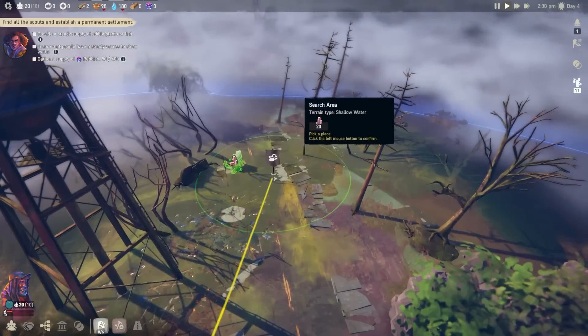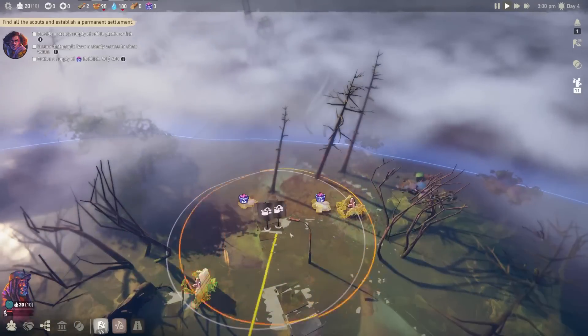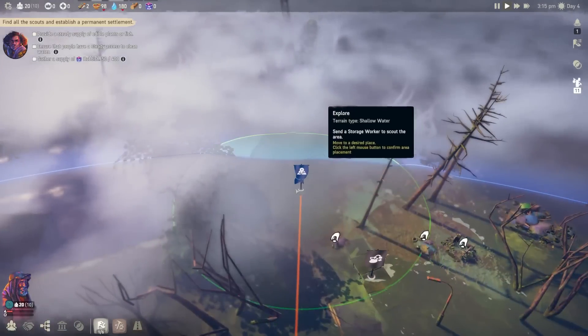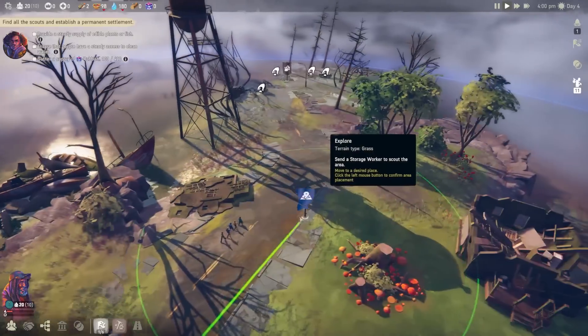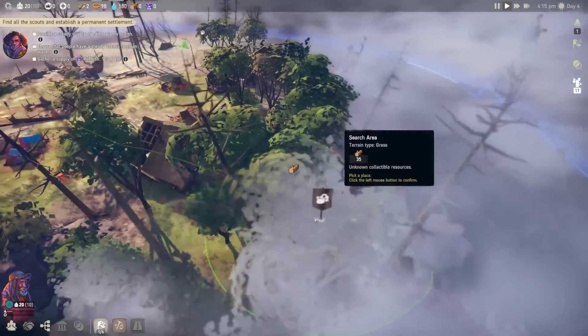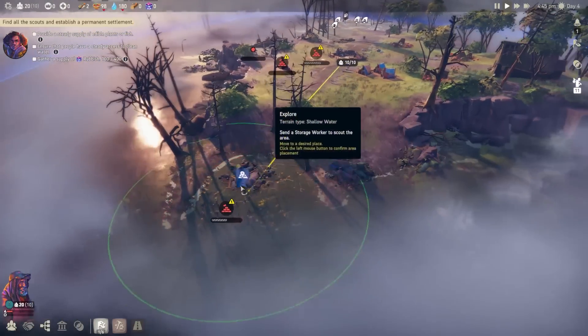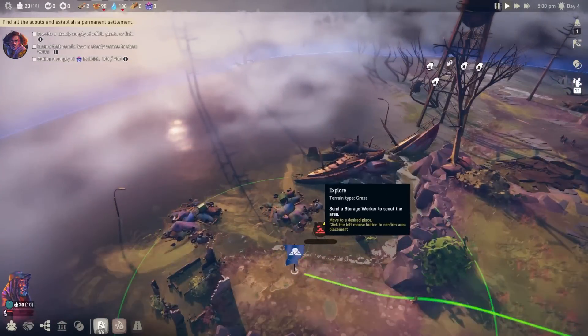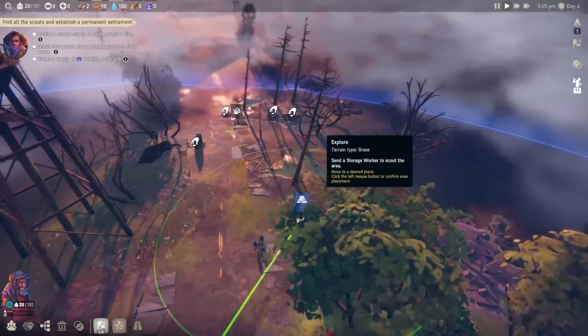I'm worried about exploring further because I don't know if we can get diseases over here. I just didn't want to go through this water just in case. It looks like this is the max distance we can go from our base — we're kind of on this island. It is called Floodland for a reason, so there's going to be a lot of islands like this. I'm not seeing much else around in terms of plastic. I hope I can figure out a way to deal with this and at least build that sorting hut.